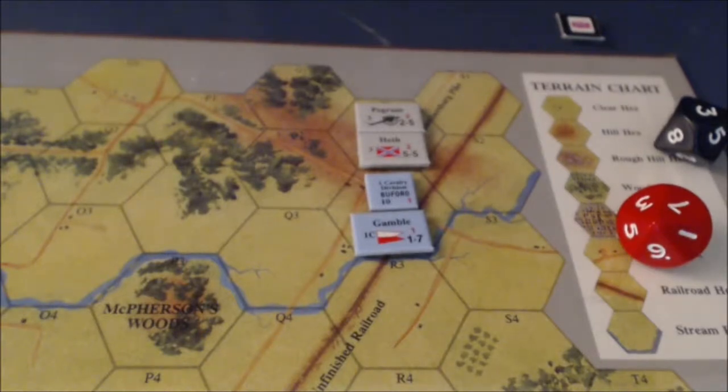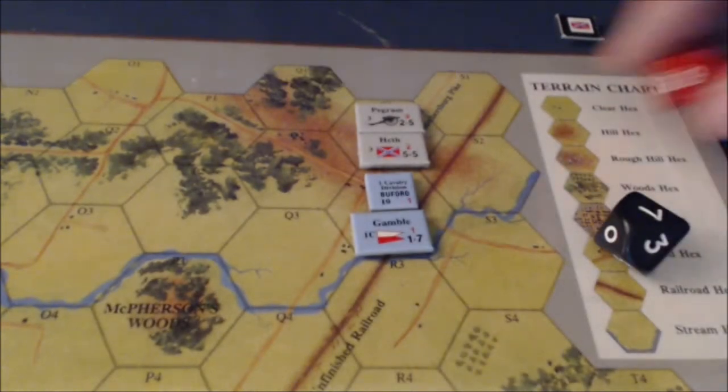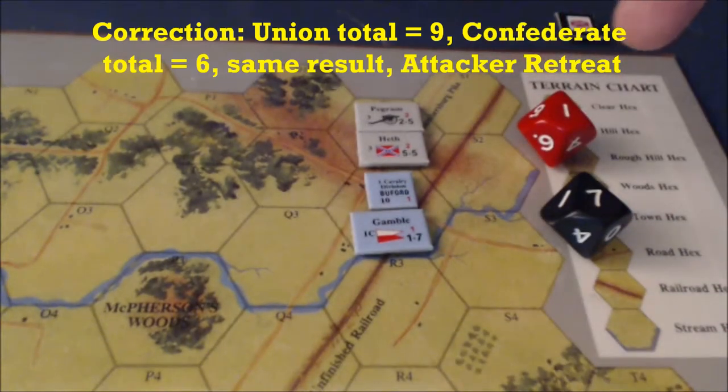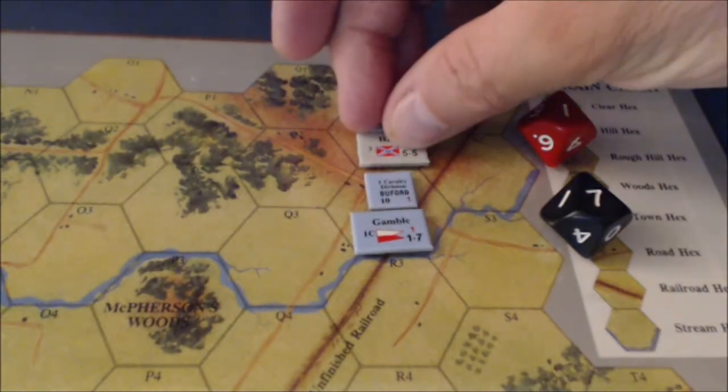We'll roll the die — the Confederates will add 7 and throw the red die, and the Union will add 2. The Confederates: 7 plus 1 equals 8, and the Union is 7 plus 2 equals 9. It looks like the defender wins. If the defender's combat number equals or exceeds the attacker's combat number, the defending side wins the combat, and all attacking units in that individual combat must be retreated. So it looks like the Confederates must retreat.